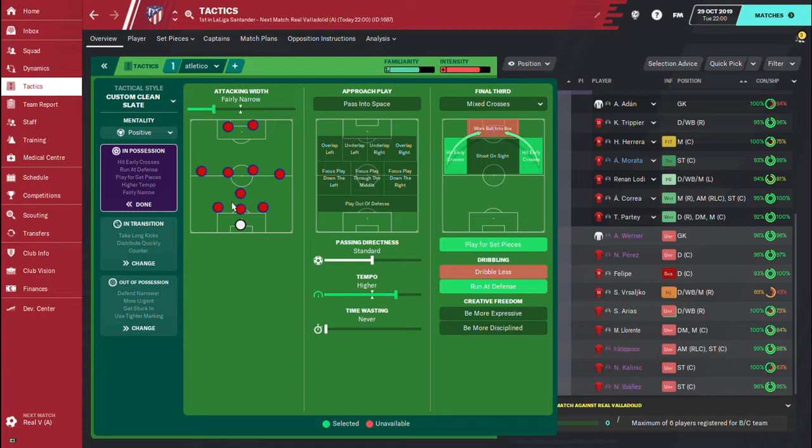We have very good midfielders who are super boss in the middle. We are not passing into space and not choosing any run focus — we want to play from anywhere. We are using mixed crosses and early crosses because we have two strikers — Felix and another — who can head the ball very well. We are playing set pieces and have running at the defense because we are counter-attacking.